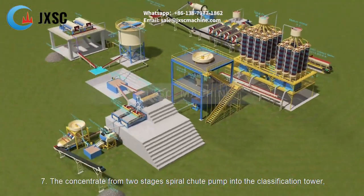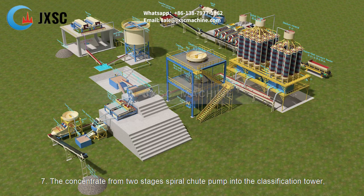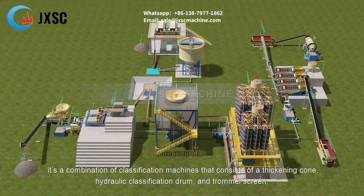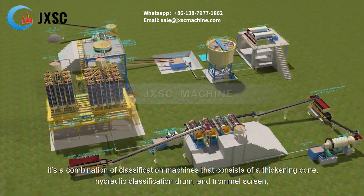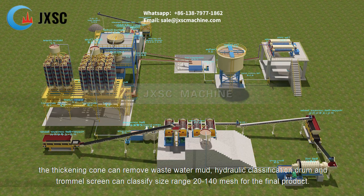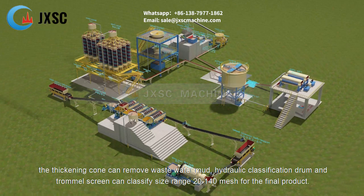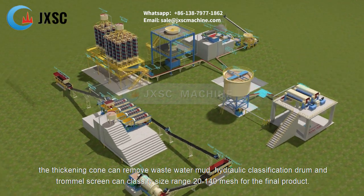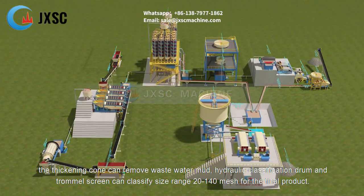Step 7: The concentrate from the two-stage spiral chutes is pumped into the classification tower — a combination of classification machines consisting of a thickening cone, hydraulic classification drum, and trommel screen. The thickening cone removes waste water and mud, while the hydraulic classification drum and trommel screen classify the material to the final product size range of 20 to 140 mesh.